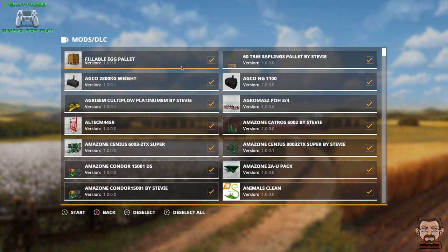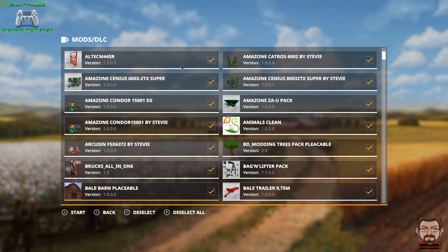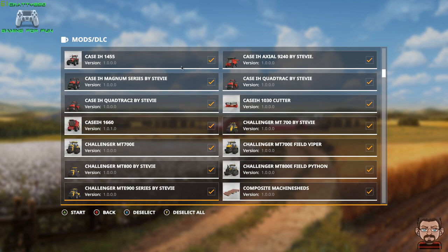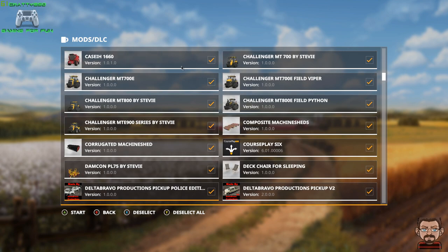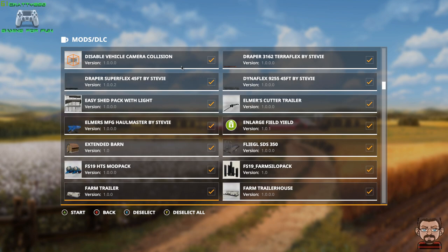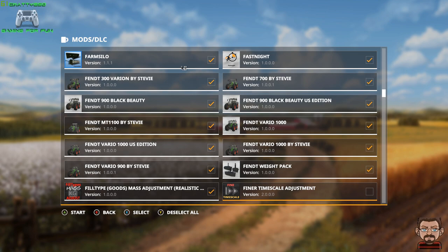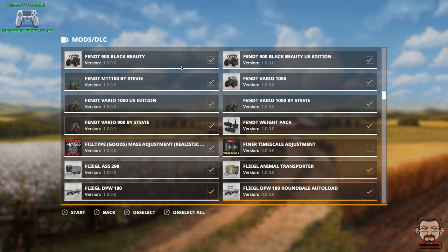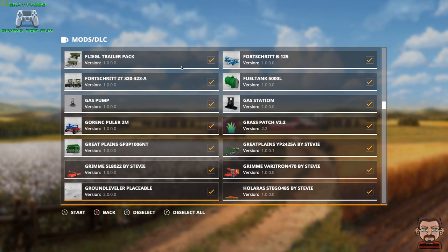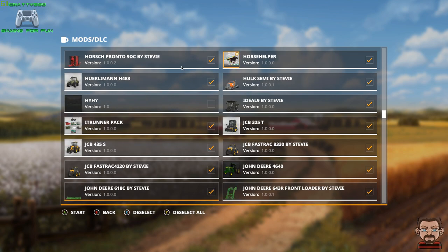We're going to enable some mods but also disable a lot of mods as well. Let's have a quick look at what we don't want — probably easier to disable the ones I don't want than manually selecting all the mods. We've had some updates from Stevie on his mods, including updates to headers for some combines. We disable the finer timescale adjustment as that conflicts with another mod. I'm also going to delete the lift heavy things mod — not going to use that this time around.